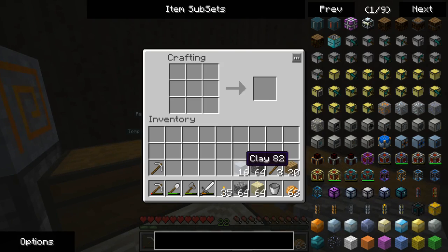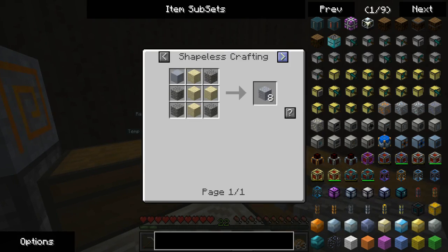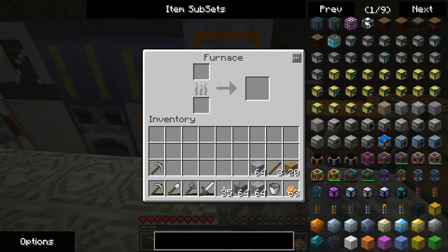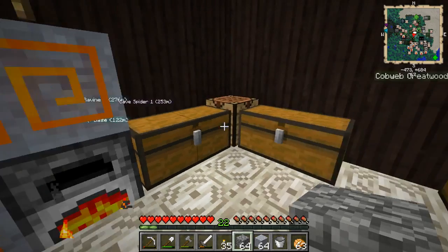The reason being is that I want to get as much as I can out of them. So I'm going to take a stack of sand, a stack of gravel, and 16 blocks of clay. I'm going to make two stacks of grout which you're going to need to cook up.